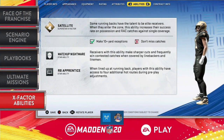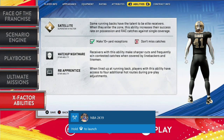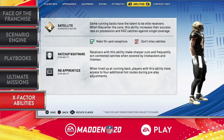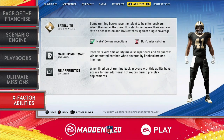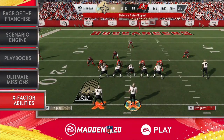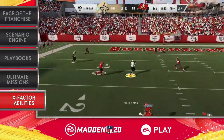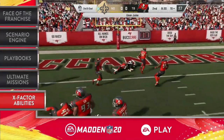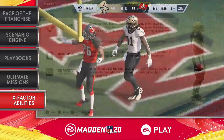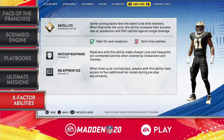What's cool about it — his zone ability is called Satellite. Out of the backfield, Kamara's a deep threat as a receiver. He's absolutely amazing out of the backfield, but he also has Superstar abilities. Those Superstar abilities are Matchup Nightmare — so you're going to have better opportunities to catch the ball against linebackers and DBs, and also better route running. He also has Running Back Apprentice, which allows him to have four additional hot routes anytime in pre-play adjustments.